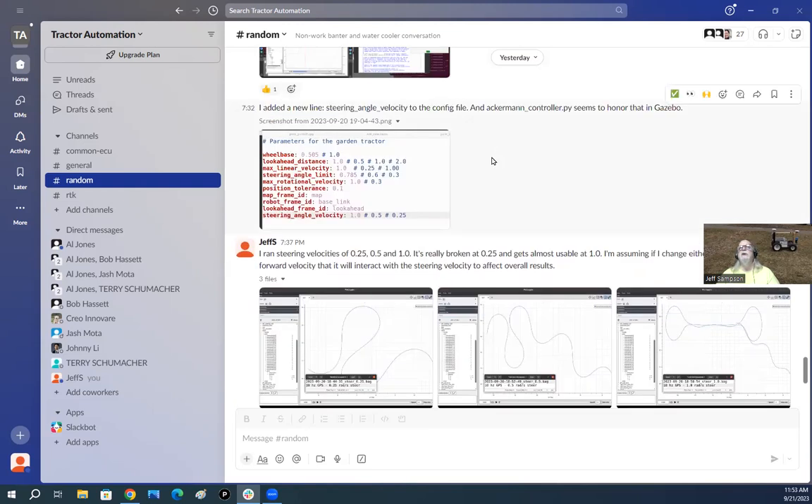Summarizing the three interacting factors: GPS update rate can potentially be increased; steering speed can be increased mechanically and then limited in software; and forward velocity can be reduced to give steering more time. Slowing forward speed helps but Al wants at least 1 meter per second, so the real solution is getting pure pursuit a faster update rate.